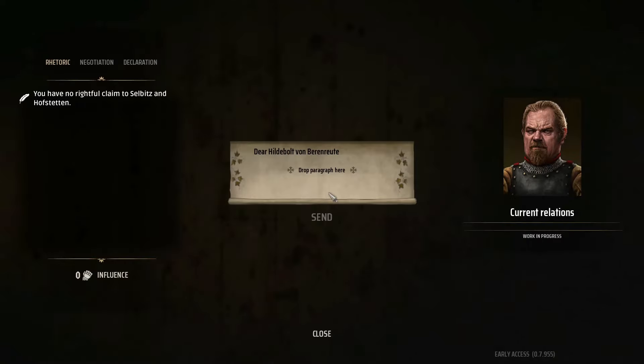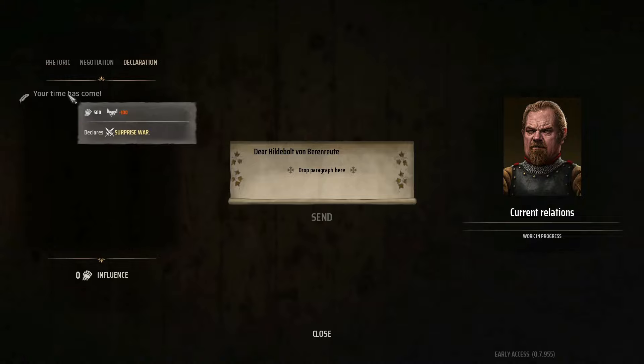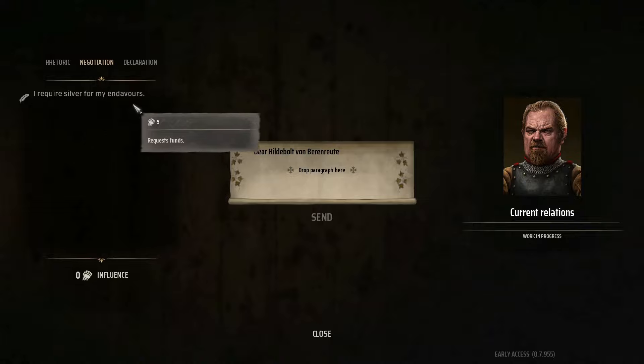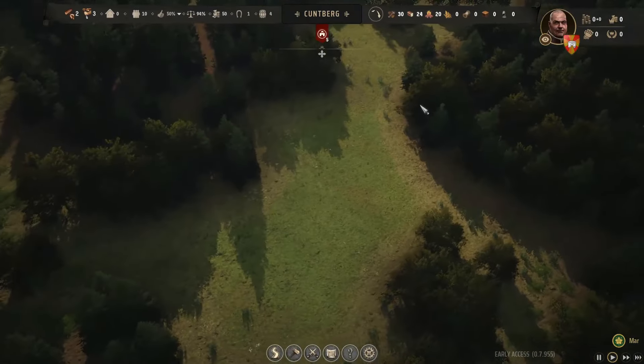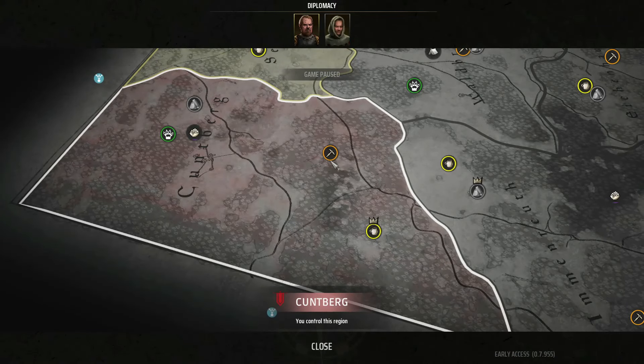A new message: 'I have heard of your renown. I only seek to defend my rights and my honor against those who have wronged me. I hope you will not judge me by rumors and slanders.' Signed and sealed by Hildebult von Barrenru. You have no rightful claim — I require silver for my endeavors. I can't even respond — I need some influence. I guess I have to call him out. I didn't want to send him a mean old letter, especially if there are outlaws. I want to be friendly with them.